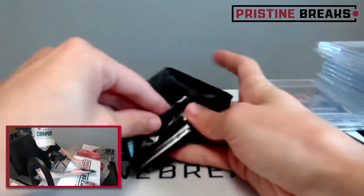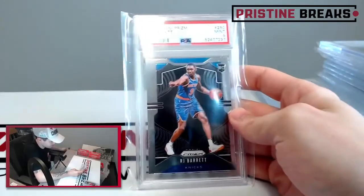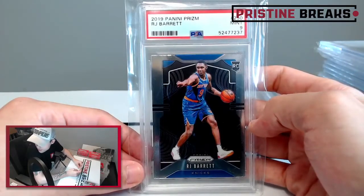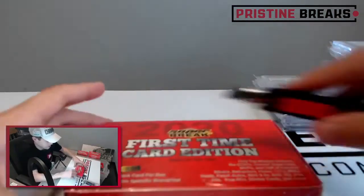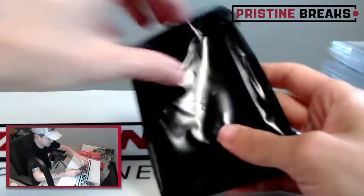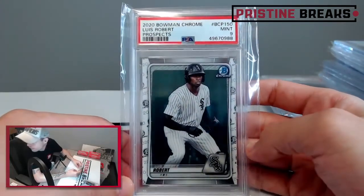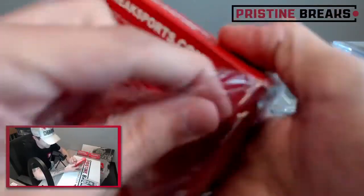Hopefully we can finish off strong with our last five boxes. RJ Barrett 2019 Panini Prism rookie, graded a nine — the Knicks aren't gonna last much longer in the playoffs but maybe RJ can do something. I think that series is at 3-1. Next card: Luis Robert, 2020 Bowman Chrome Prospects, graded a nine. Nice card — good player for the White Sox. Three to go.